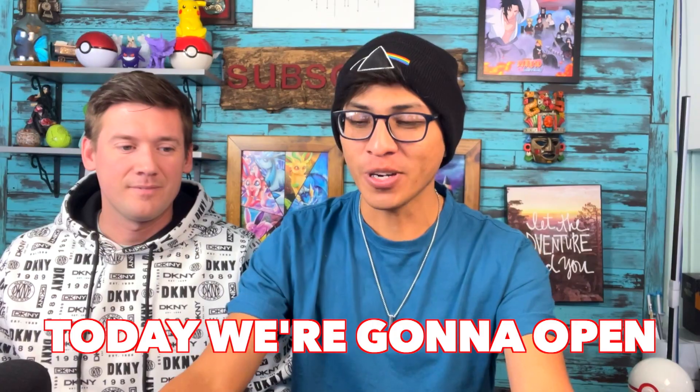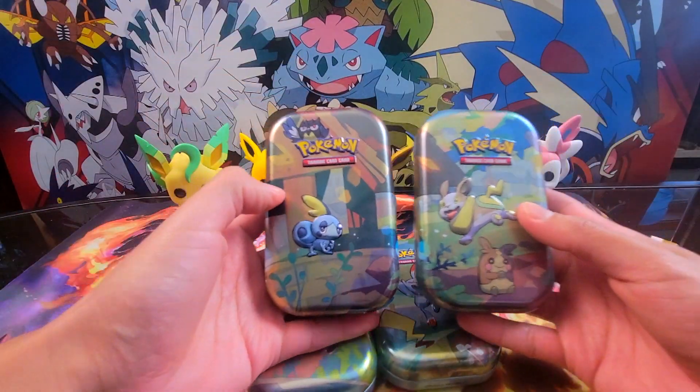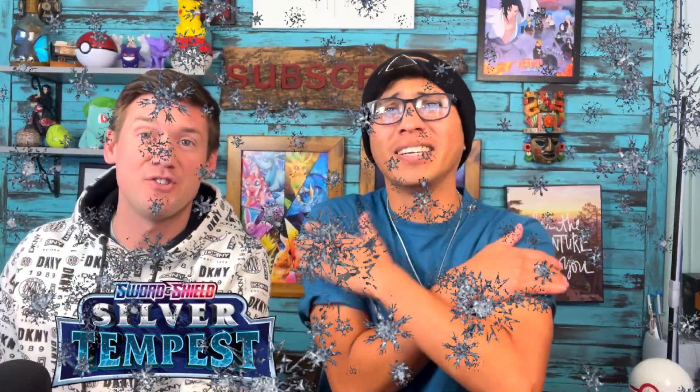Opening Pokemon cards are always fun and today we're gonna open four mini tins. This is going to be a battle — welcome again to our channel Ambryon Dex. It's gonna be Team Cory vs Team Diego. Winner gets to open up two blister packs of Silver Tempest. We have opened up some good stuff in this so far — can't wait to open up more.